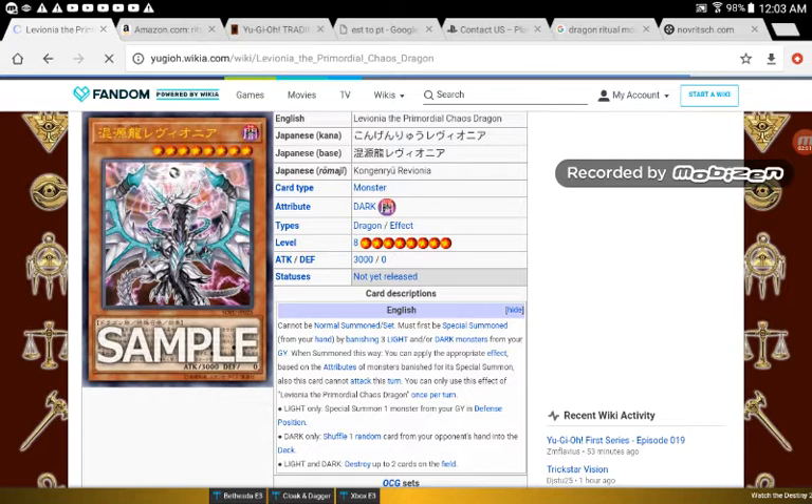So you can bring back your Crystal Wing. You can do Xyz — bring back Dark Rebellion? And you can bring back a Fusion, like probably Supreme King Starving Venom Fusion Dragon, or Five-Headed Dragon — one of those.